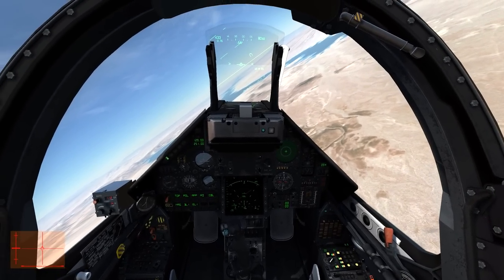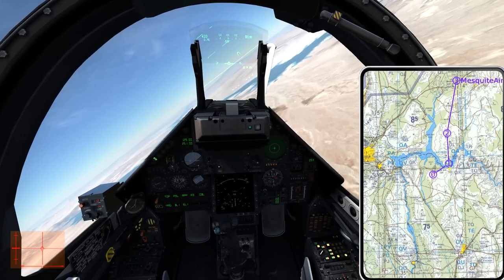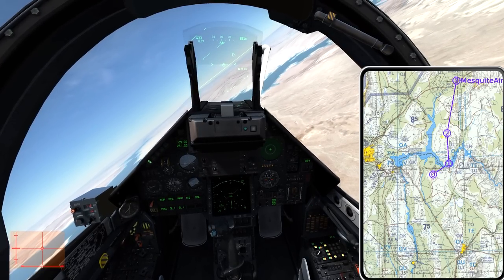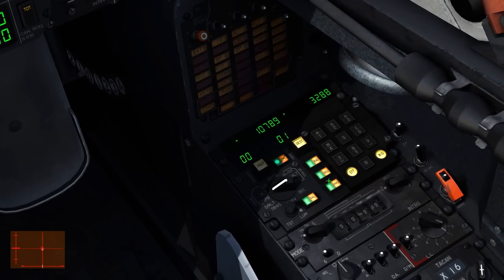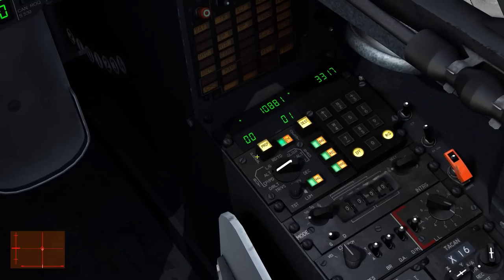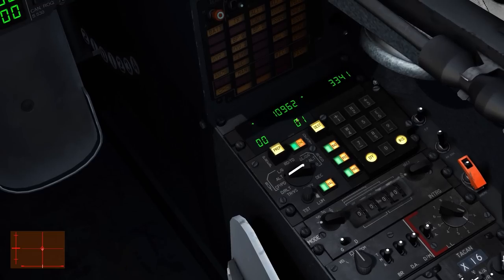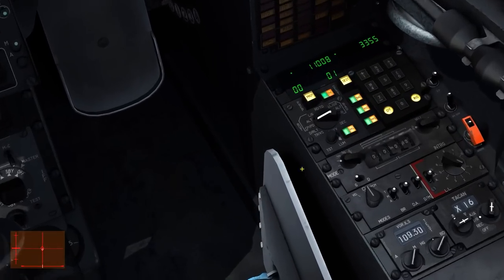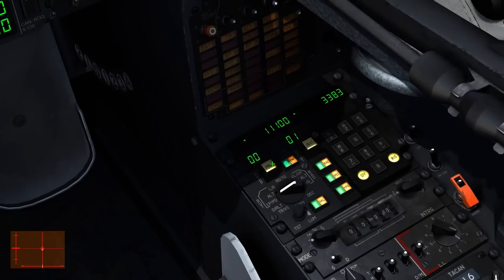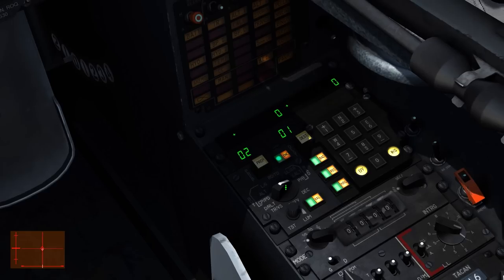Let's take this step by step. Looking at the kneeboard, we can see our flight plan. My goal is to prepare the INS system before we reach the first waypoint, and as we fly towards the IP (the second waypoint), we'll arm our bombs and systems. On the INS panel, we have two numbers: 00 and 01. One represents the INS PREP switch, which decides which waypoint you want to edit, and the other is the INS DEST switch, which controls which waypoint is displayed on the HSI or HUD. We want to edit waypoint number 02, so we press the switch and enter 02.